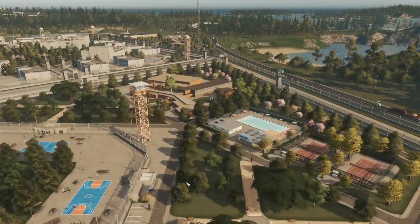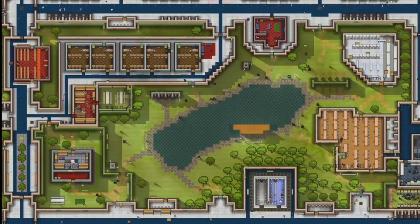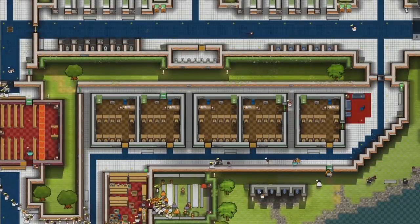The parks, prison education and sports facilities will help in your inmates' re-education process, and will also help to keep your inmates both physically and mentally healthy.